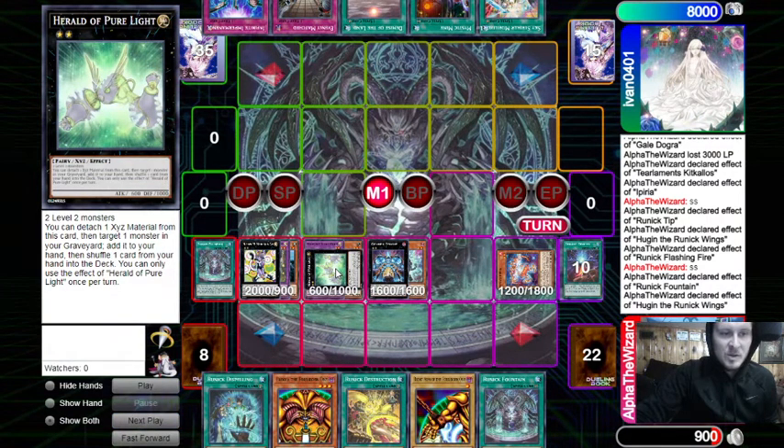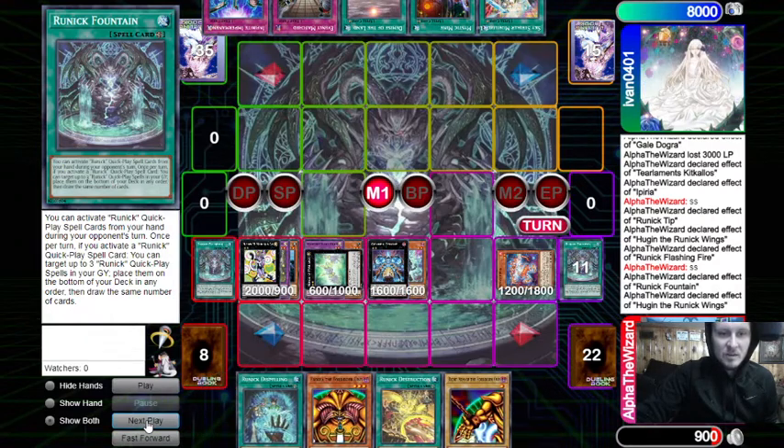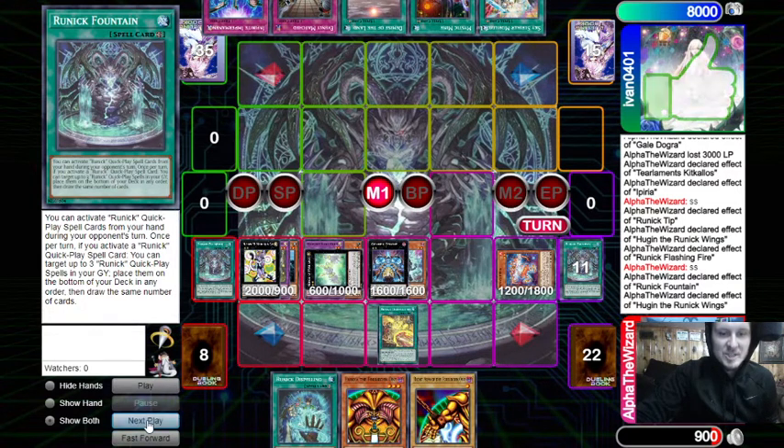We special summon Red, overlay Hoogan and Iperia for Hail to the Pure Light. This card lets us detach a material, target a monster in my graveyard, add it to hand, and shuffle a card from hand into the deck. That comes up when we're trying to loop the Fountains — if we put one back in the deck we can Rugin discard a card. We need a discard outlet in this deck sometimes, so we go Fountain effect, activate Destruction to summon.